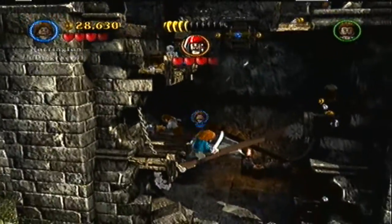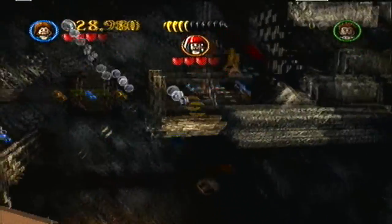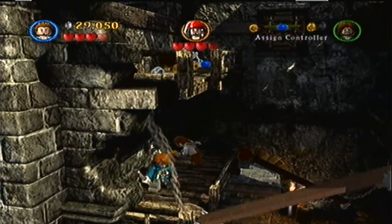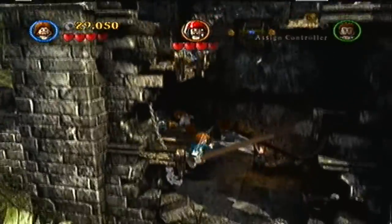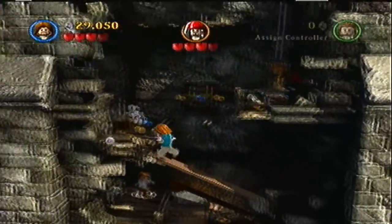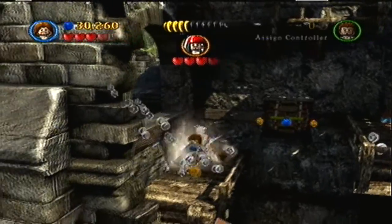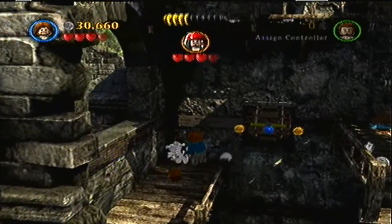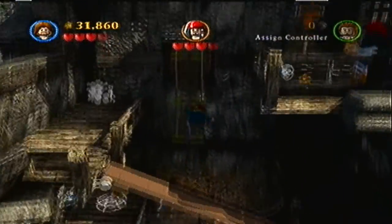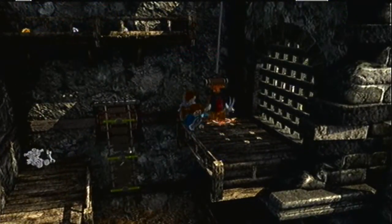It looks like Will's gonna have to do that and then Norrington's gonna head on up. Is there something to grab over there? No. Looks like I'm gonna have to do this again - not quite sure what I'm supposed to do right here. Oh I see - I think I have to lower this thing to my right. Yep, that way Will can jump up. Oh there's Jack - I actually didn't know he was right there.